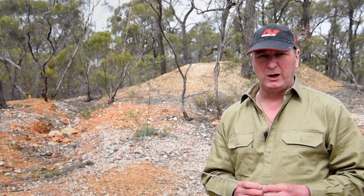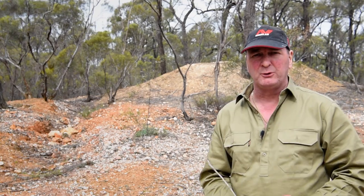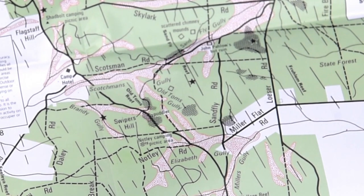Now we've seen what a surface patch is, let's have a look at our next type of working. We're looking for reef mines, or the deep mines, where the gold was contained within the quartz rock. This is what it looks like on the map, and we're going to show you an example of what it looks like on the ground.